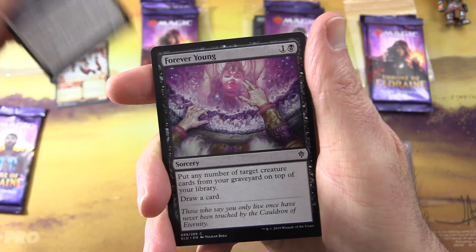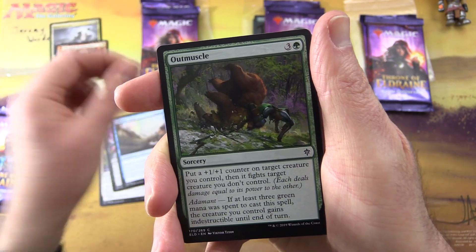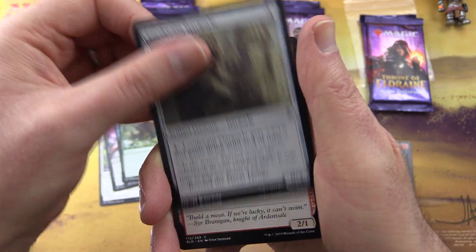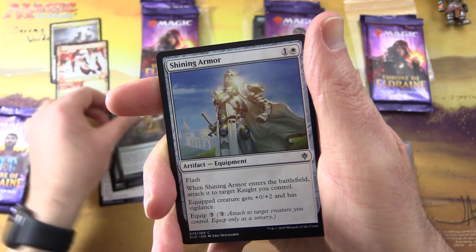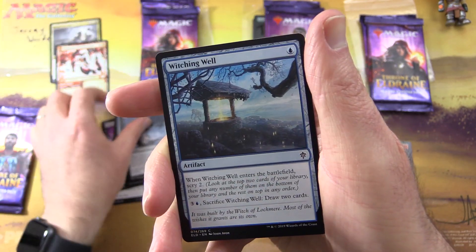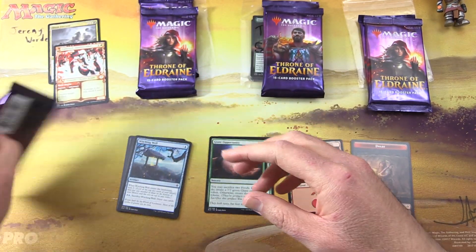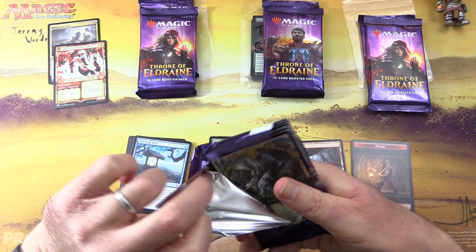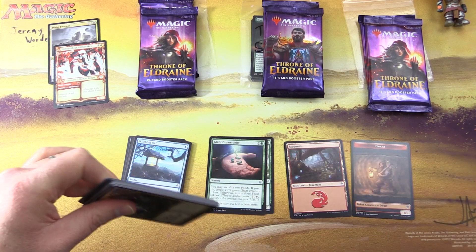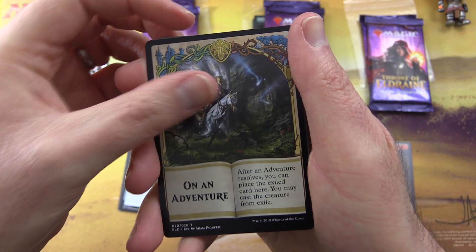The commons include Flutter Fox, Forever Young, Charmed Sleep, Outmuscle, Locthwain Gargoyle, Bloodhaze Wolverine, Insatiable Appetite, Shining Armor, Memory Theft, and Witching Well. The patrons get the rares, mythics, foils, and anything over a buck as well as the showcase cards. On to pack number two for Jeremy.